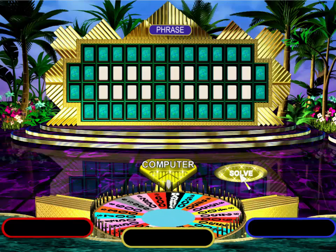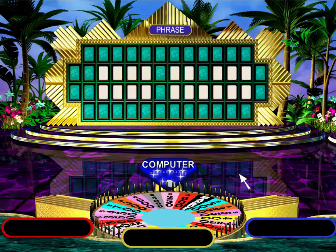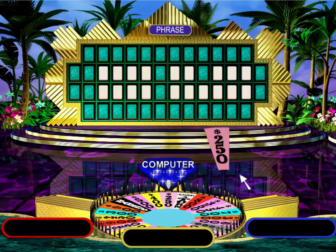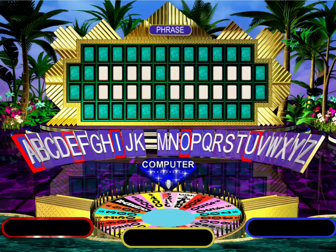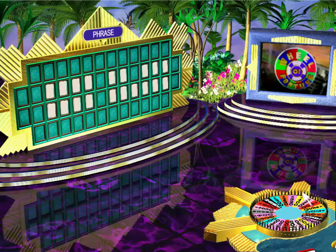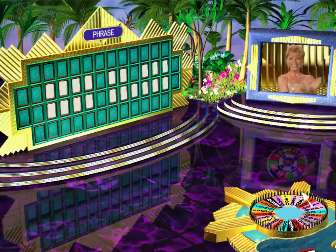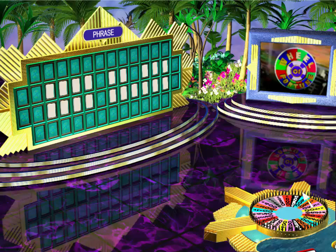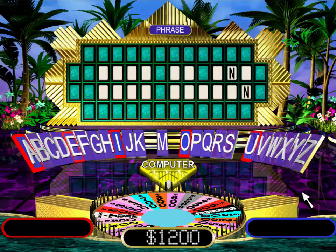Too bad. Oh! No! Let's let player three try their luck. I'll spin, Vanna. Come on, show me the big money. Two-fifty. There must be an L. No, sorry. No L's. Okay, player one. It's your turn. Six hundred. Not a T in sight. Sorry. Let's turn things over to player two. I'd like to spin. Six hundred. I'd like an N. There are two in this puzzle. Hey, that's twelve hundred dollars.